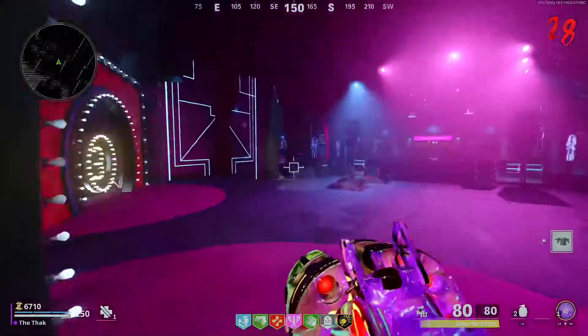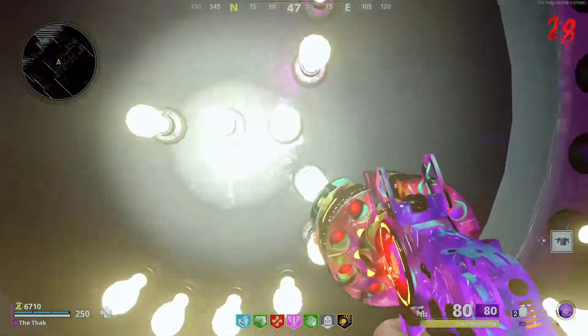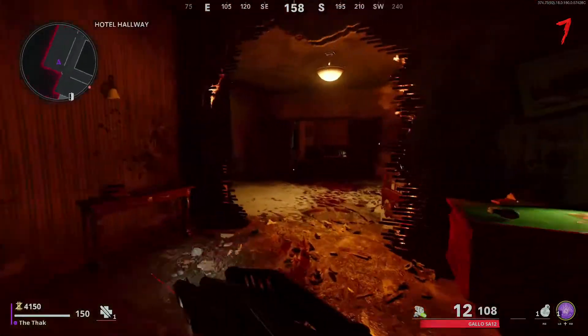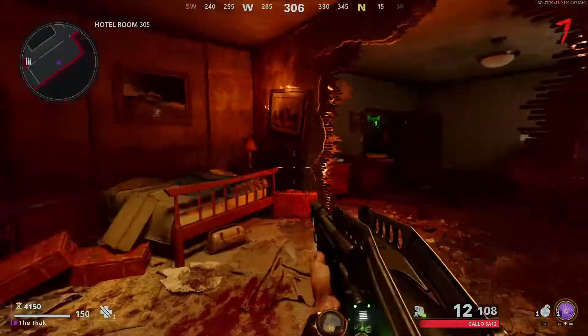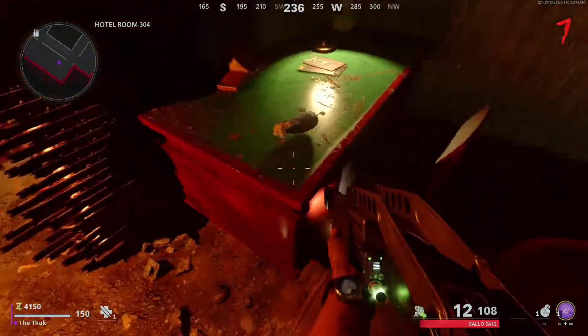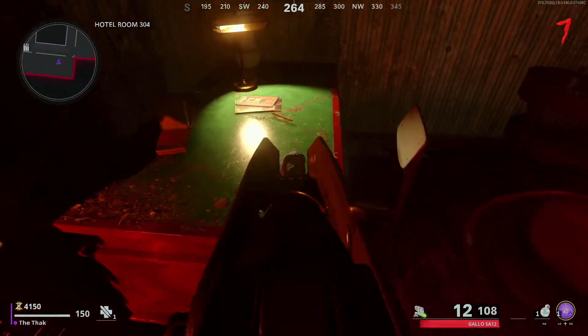The first piece is the arm of the bunny, and it can be found in room 304. Room 304 is in the hotel, and it's actually connected to room 305, which is the room you go to not only to open the safe to get the wonder weapon, but also to get the hands to build Klaus.